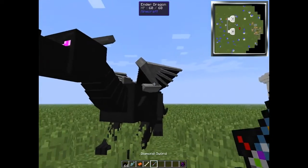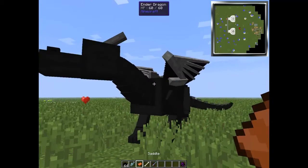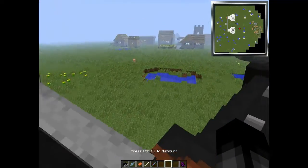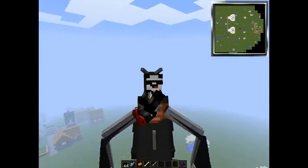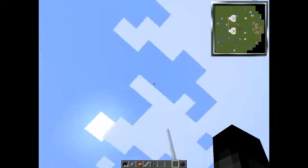This is the full adult Ender Dragon. To tame it, you just right click it with a fish until it loves you, then attach a saddle. Then to make it sit, you right click it with a bone. You can get on it and fly around. Awesome. And now this Ender Dragon will fight for you, and it will follow you around unless you tell it to sit.